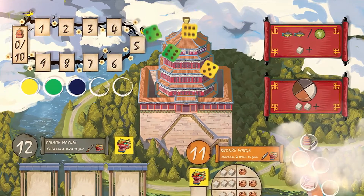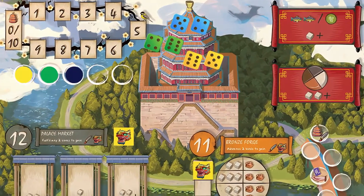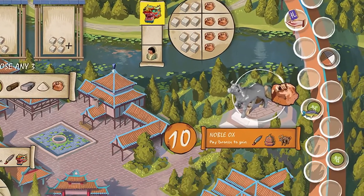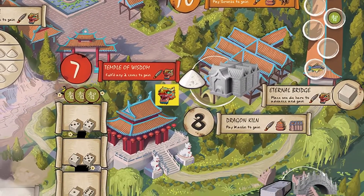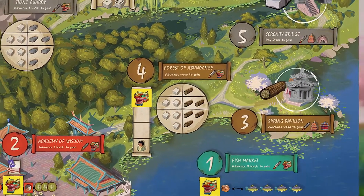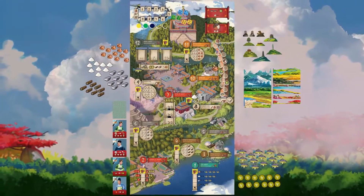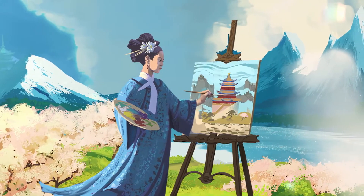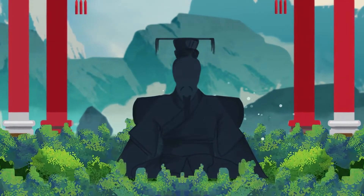You'll roll the dice, which represent your workers, and secretly organize them into groups to visit different locations. As you gain more dice, powerful locations closer to the palace become easier to reach. Will you focus on constructing a feature or take the credit for rebuilding a local monument? Every location you visit will take you one step closer to painting your masterpiece and the ultimate prize of being honoured by the emperor.